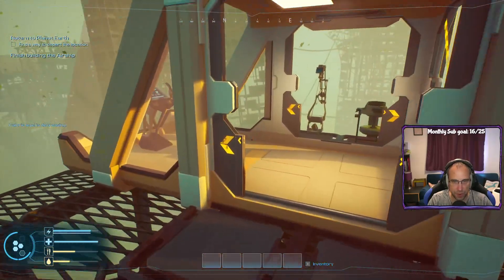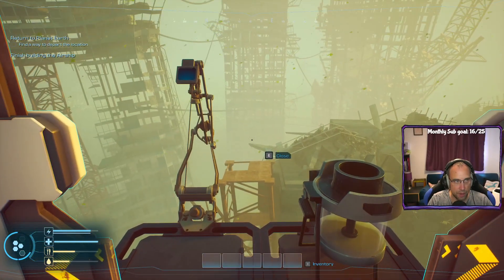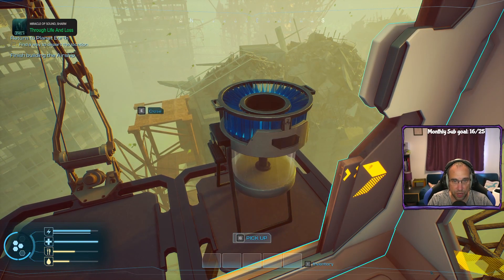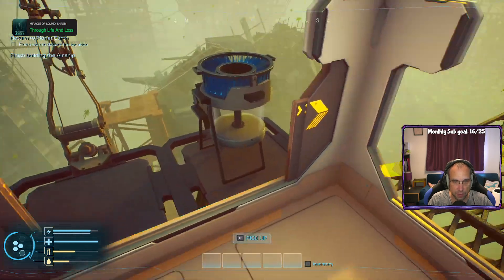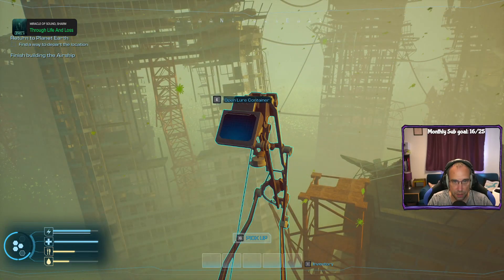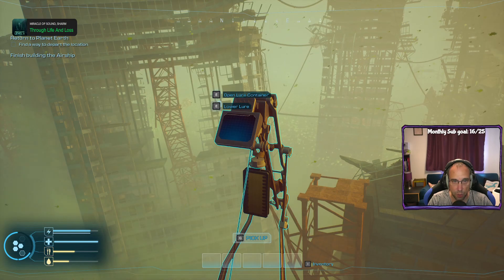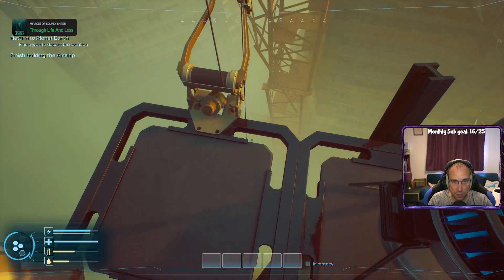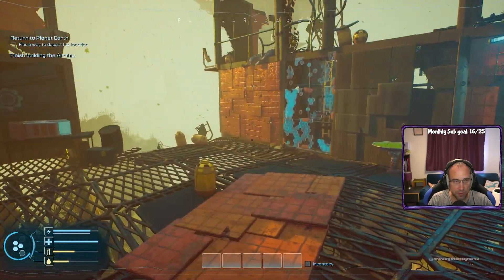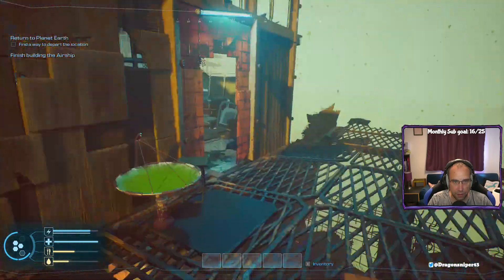Let's check the ship out — hello ship. Find a way to depart the location. Oh, that's the condensed membrane socket — so we can add the membrane. We've already got that machine — nice. Open lure containers — so we can stick the lure in there. Lower lure. Is that going to work? Off it goes — don't know what's going to happen there.